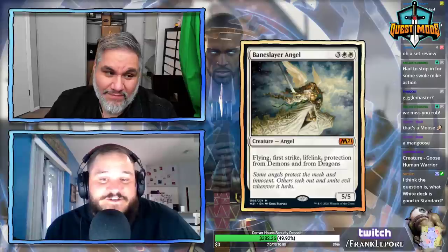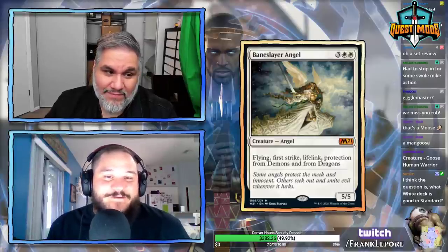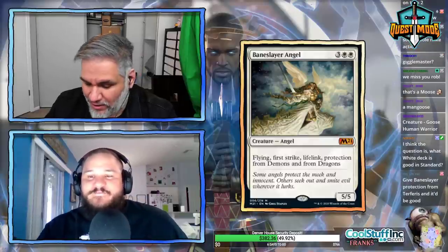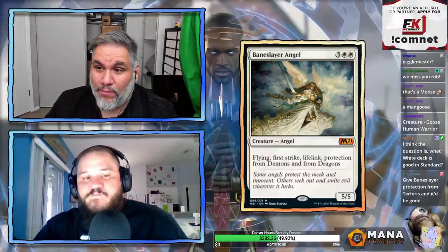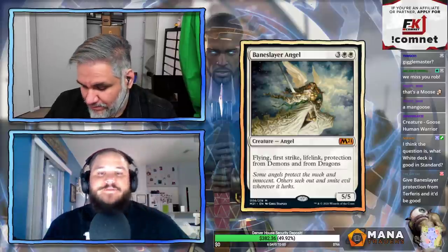Here's another card that's actually better than Baneslayer that's been in Standard — the five-mana flash angel that's a 5/4 flyer. Angel of Grace, I think it's called — you can gain 10 when she enters. That was one of my favorite cards from that set. Never saw any play though.